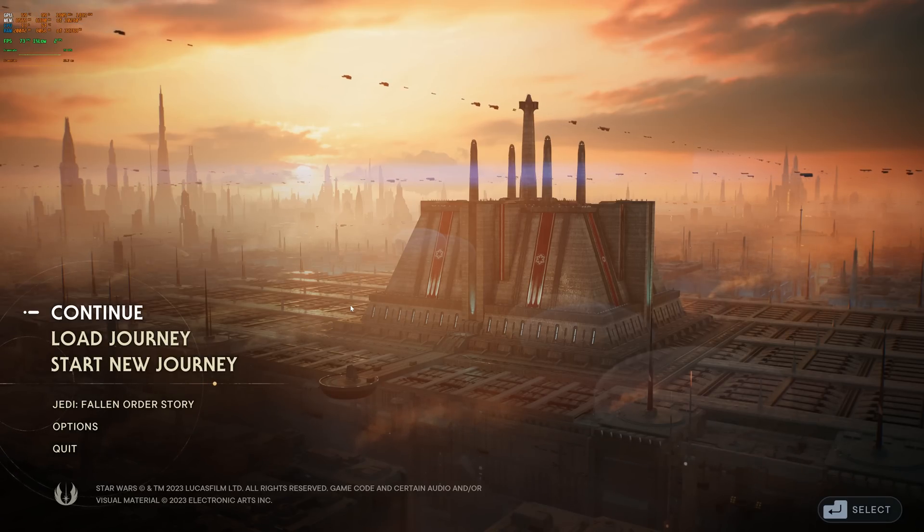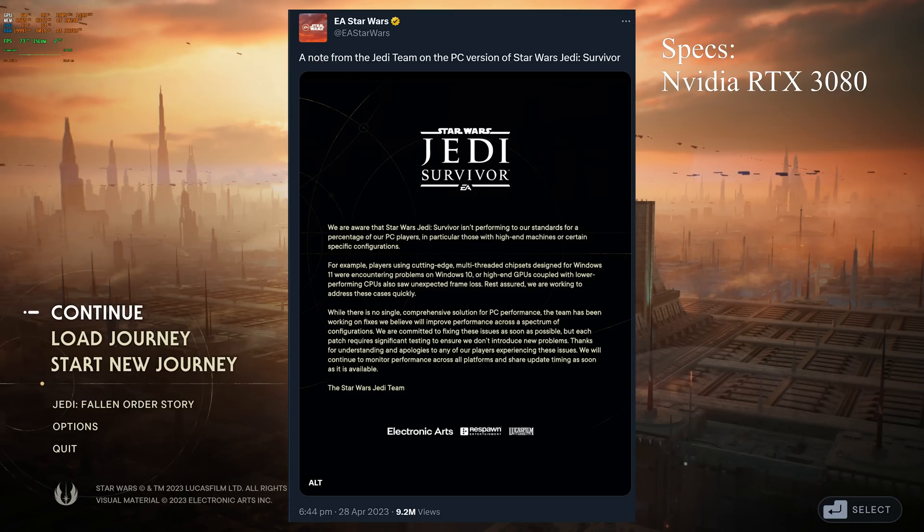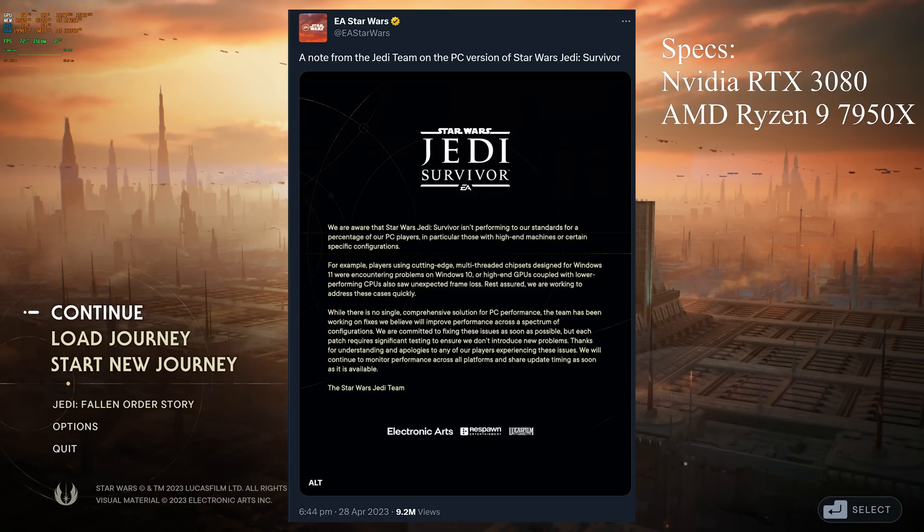Currently in its state, it's also a bit like a coin flip — on a more modern system, as EA even stated in a tweet, it seems to have a lot of weird issues. I am personally running an RTX 3080 and a Ryzen 9 7950X. If you have a similar, fairly modern system configuration, maybe try this out. I will explain the issue in a moment and then we come to the workaround. Also, this video will be spoiler-free — I only show a small section of the tutorial level, so no story elements will be here.